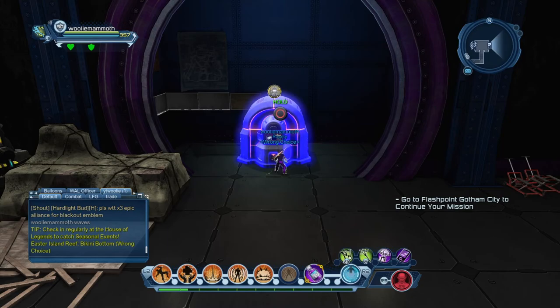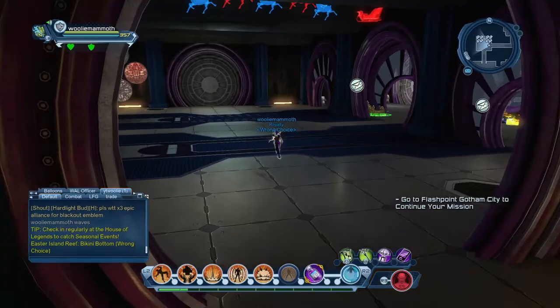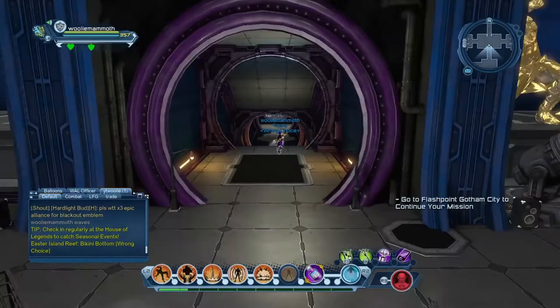So that is where you'll go to train your proficiencies in your league hall — through the middle, to the left, not the right like I did the first time. Let's go back to the other side and show you the last thing, which is going to be your bank.